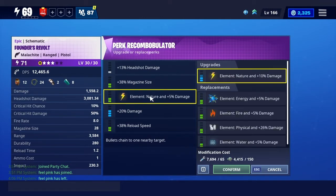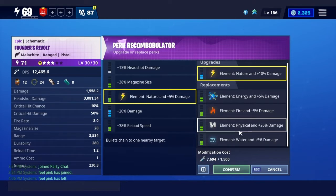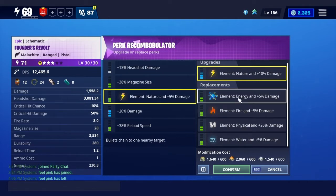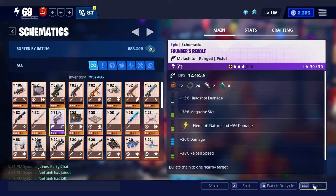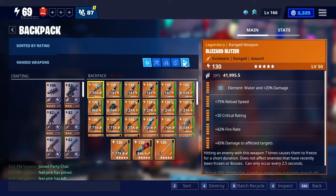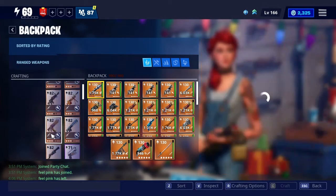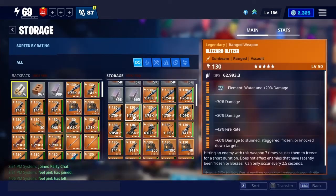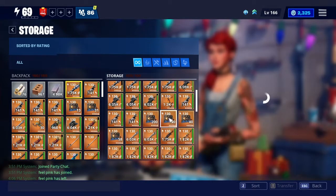You also need re-perks. In the middle it shows the element — this one shows Nature. You can change it to any element as long as you have the re-perks: this one needs a fire re-perk, this one needs an EMP re-perk. Then we've got Backpack, which just shows what you have in your inventory — your crafting supplies, your traps, your bullets, your melee weapons. Over here you can see what guns you can craft. And then Storage is your Storm Shield defense vault, which shows what it has stored in there.